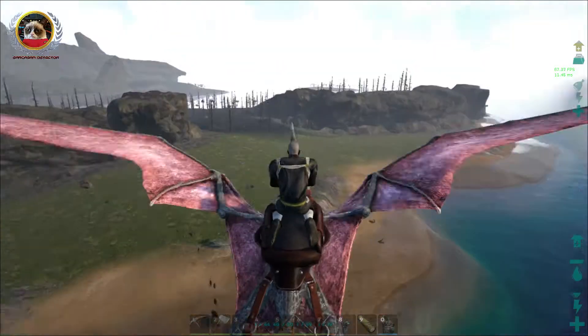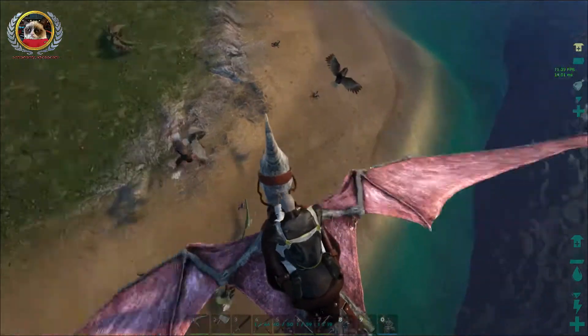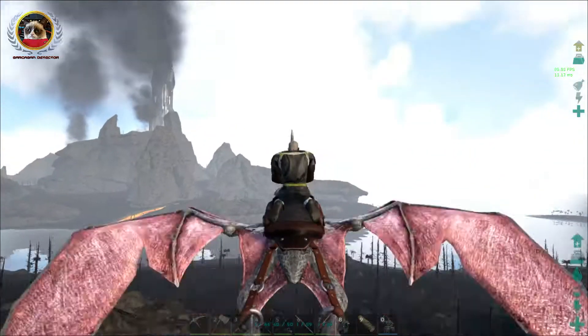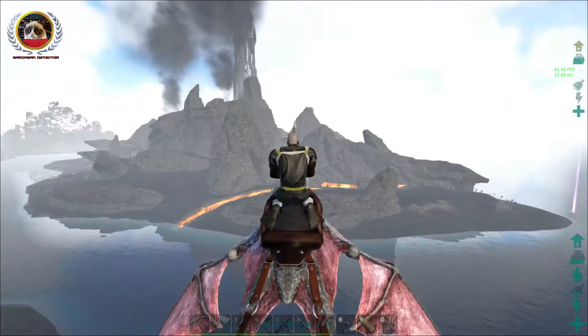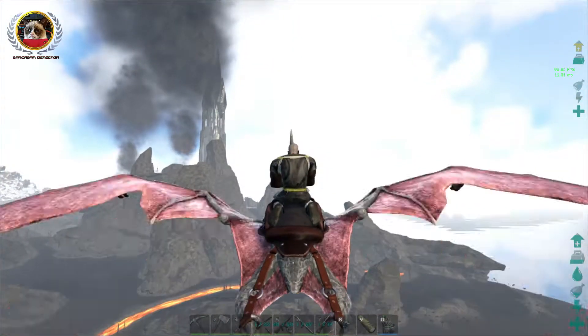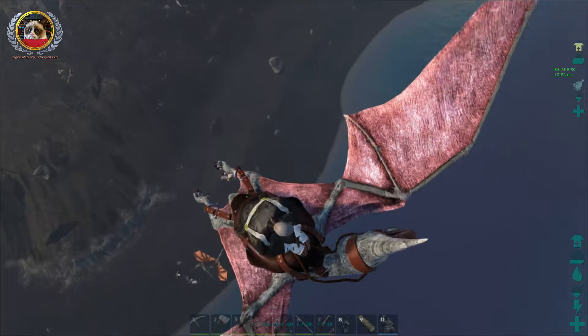Half-Burnt Island plays exactly like Karno Island. You can see Argents, Raptors, Scorpions, Karnos, T-Rexes, and the occasional Wild Dragon. I saw a Wild Dragon on the island a little bit earlier, so I'm just going to get as high as possible, because I really don't want to mess with a Wild Dragon — not on a Pteranodon. I can hear him.